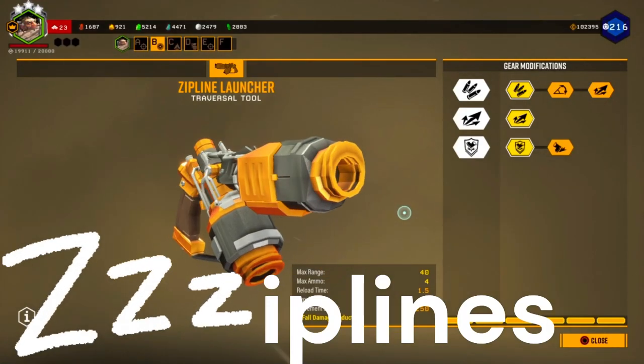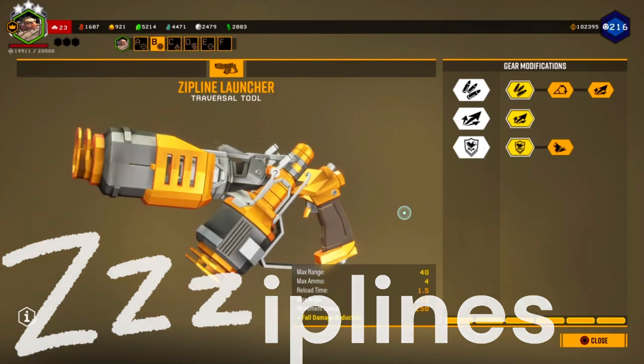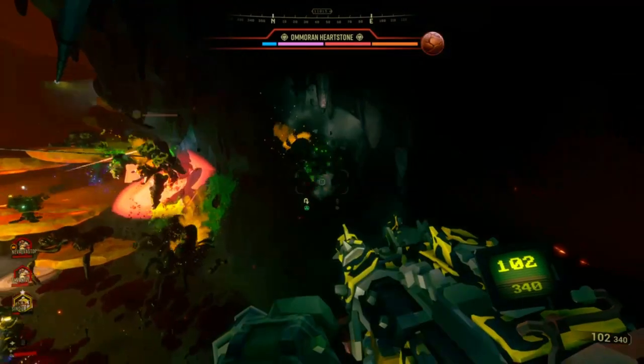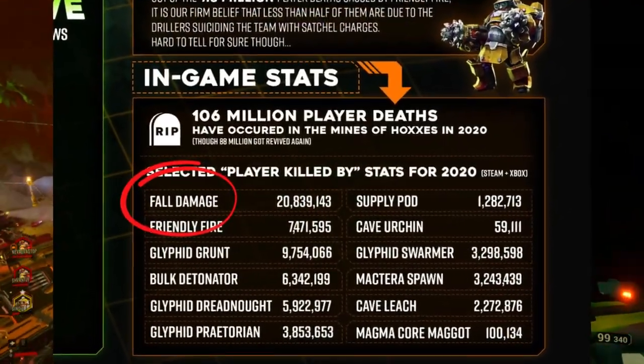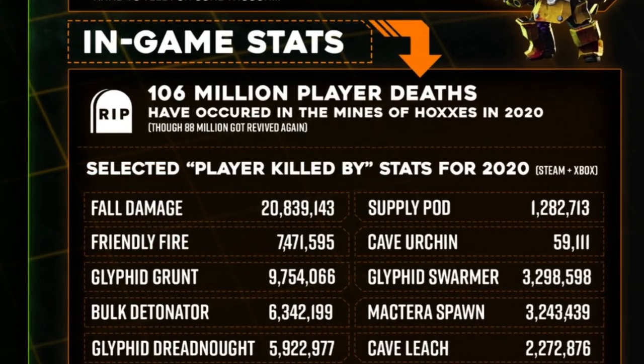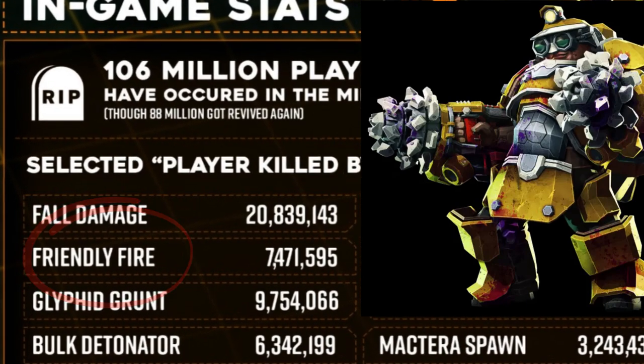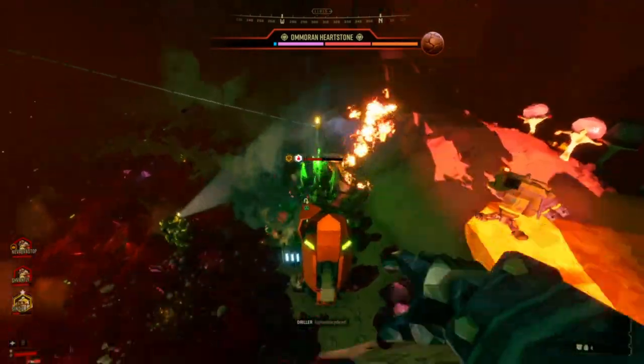Zip lines? More like sleep lines, am I right? Okay but seriously, they're not only boring, they're also the leading cause of death in the game — at least for gunners in the form of fall damage. Surprisingly, drillers only come in third place. But don't worry, I've learned from my mistakes and here's a solution.